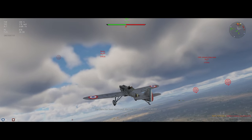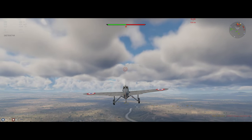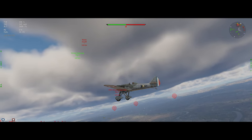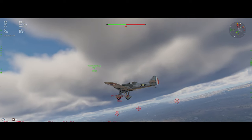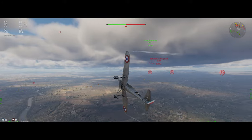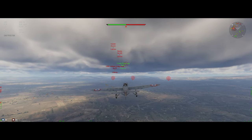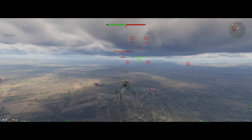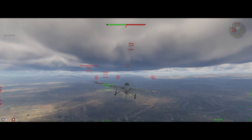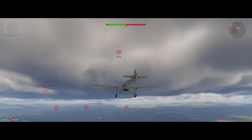The He 100 and the He 112 obviously have a huge advantage over us, both in energy. Their Do 17 buddy's heading away from us now — he's coming back. Usually when there's three guys playing together and there's only one left, he'll be a little more aggressive, just because he doesn't want his buddies to have to wait too long. This He 100 is probably going to bounce us or the guy next to us — see what he does.